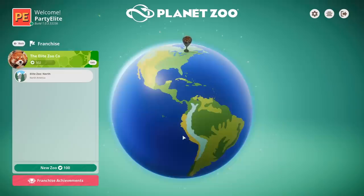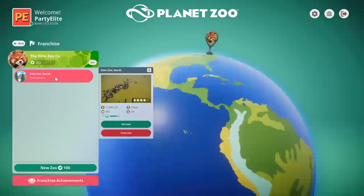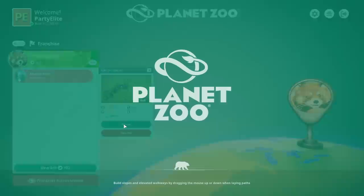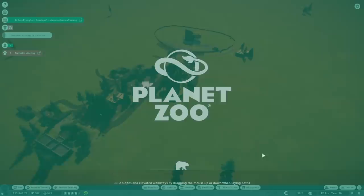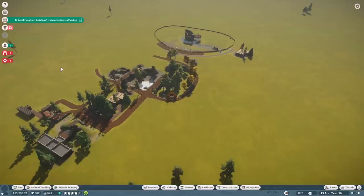Hey everybody, it's Party Elite, welcoming you back to another episode of our Planet Zoo Franchise Mode Let's Play. Diving right back into Elite Zoo North, our one and only zoo so far, but it is a zoo that we want to grow properly to its full strength before we move on to another. Many of you in the comments agree that's the way to go — let's not rush past our first zoo just to get more.